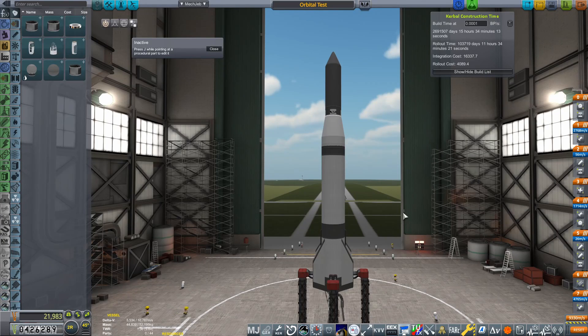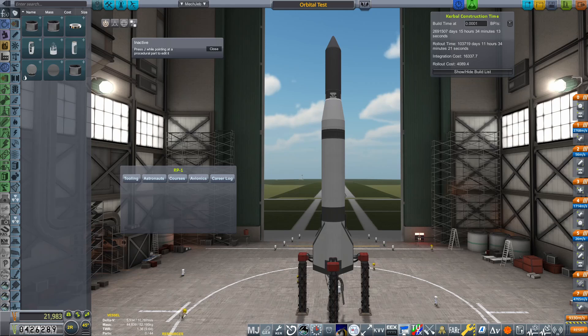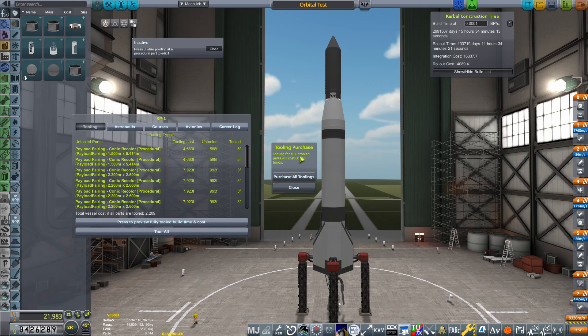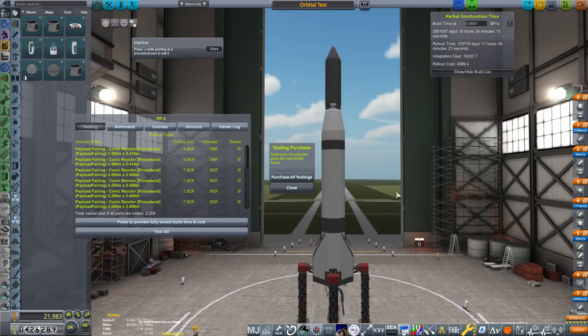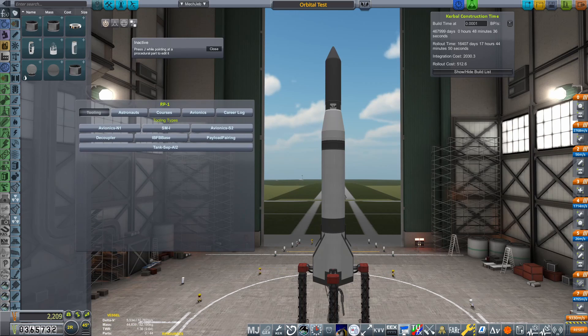There is one final piece I'd highly recommend doing, and test your rocket first before this to save headaches and money. We're going to come into the RP1 screen, go over to tooling, and tool all. This rocket will cost 60,000 to tool, but if you've already used some of these diameters from earlier suborbital work, it might not be that bad. After purchasing, our per-launch cost goes all the way down to 2,209 funds.